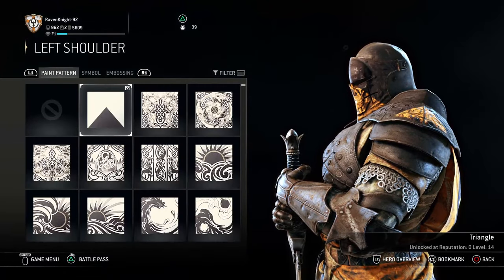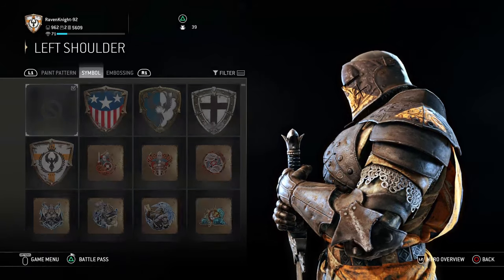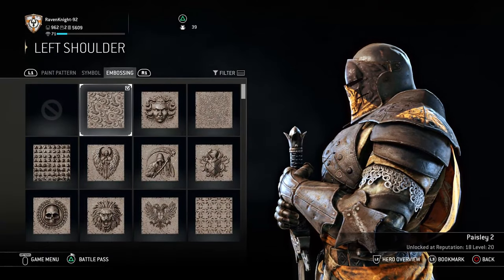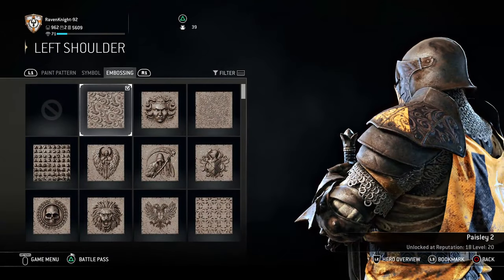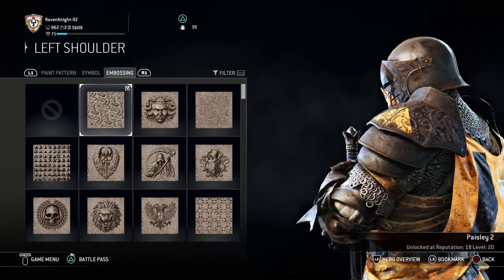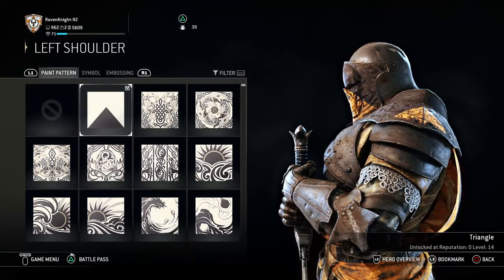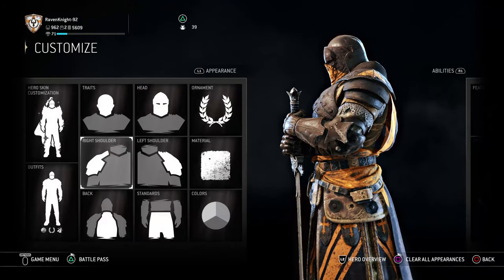For the left shoulder, you want the triangle paint pattern again — which you get at level 14 — no symbol, but the paisley 2 embossing, which you get at reputation 18, level 20. You need paisley 2 embossing and the triangle paint pattern for the left shoulder.